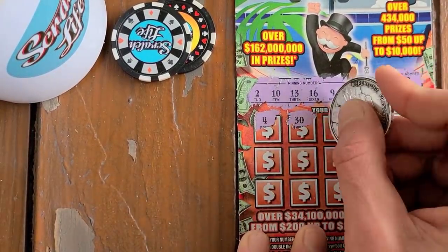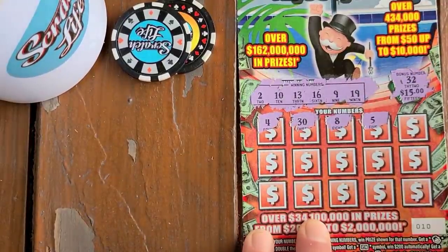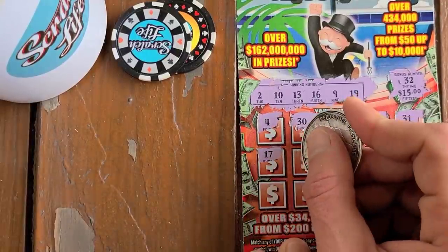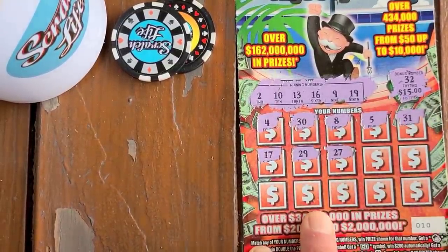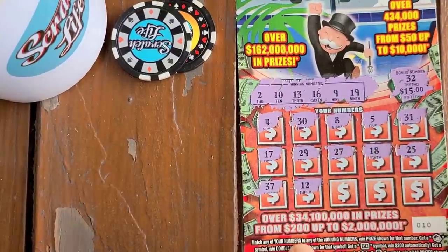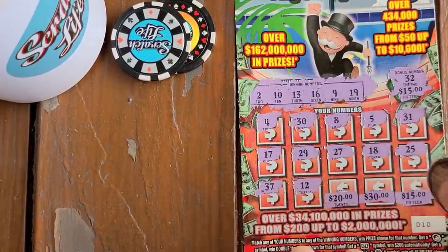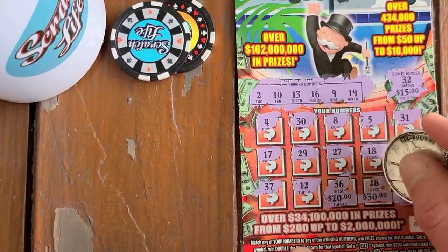Come on, we need a 19. 8 - one off. 5, no. 31, no. 17. Imagine we get the chest or the money bag. 27, 18 - one off. Lately it's been money back, money back, money back - I was killing it for a minute and then it's just money back. 12, one off. Come on - 20 bucks? It's not gonna be a money back if we get it. 15 bucks, let's get it. 39 - that's way too far off. 36, no. Come on give me that 19. And a 28.